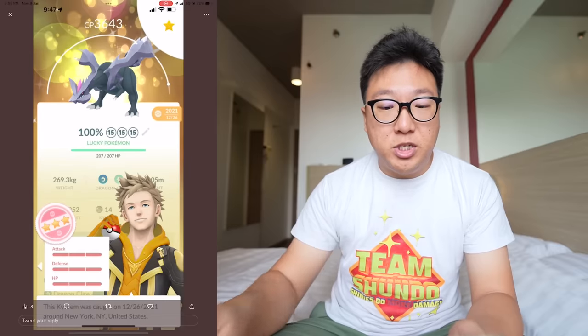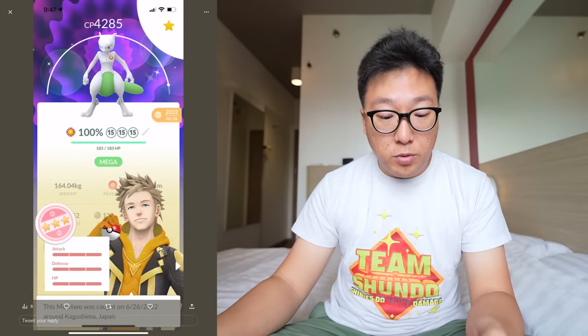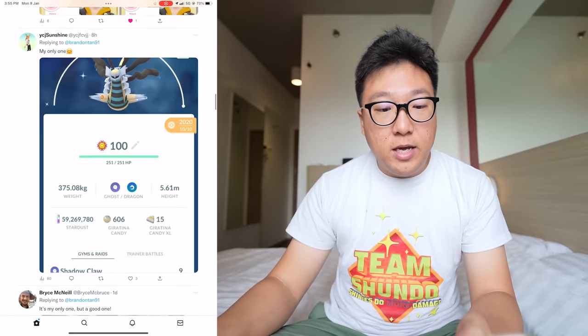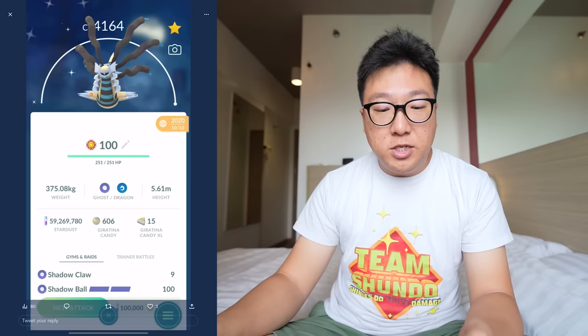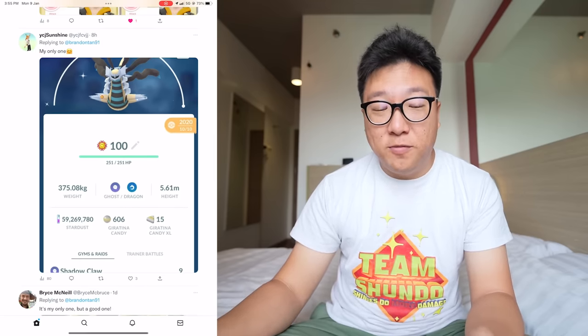We have the next post by Mesh. He said he's happy with this too — a Shundo Lucky Kyogre, which means it was traded, and also a Shundo Mewtwo. That's amazing! And then another one by YCJ Sunshine — one and only Shundo Giratina, maxed to level 50. Awesome — a lot of Stardust went into that.